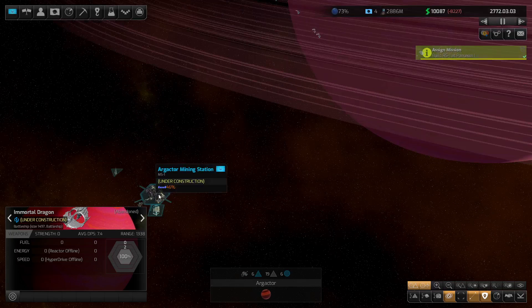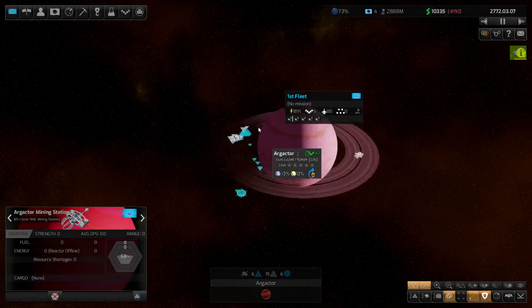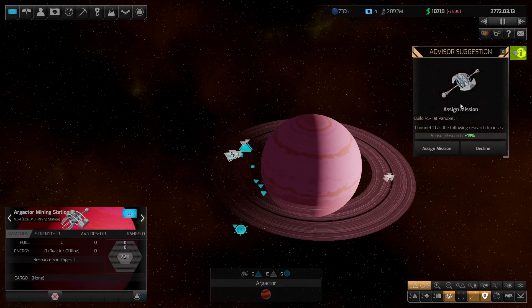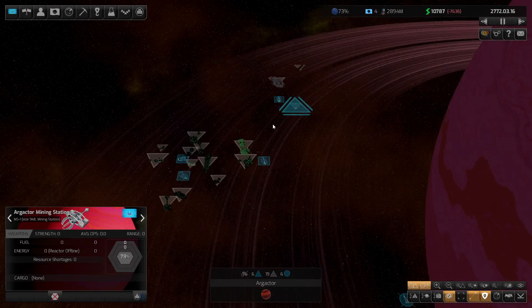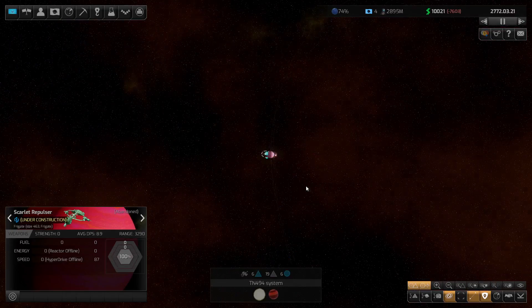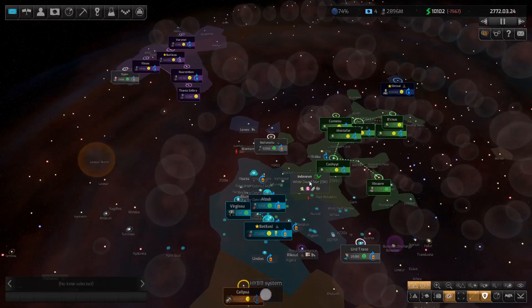We do have a base that's supposed to be set up — that one there. It's going to be mining this particular planet, so at least we're going to get fuel here. Monitoring stations really aren't working properly just yet. Must be close with this one here — still a little way to go. I'll leave them all doing what they're doing.